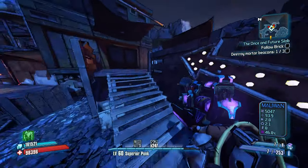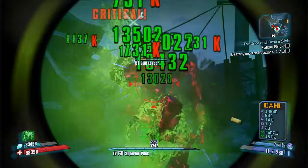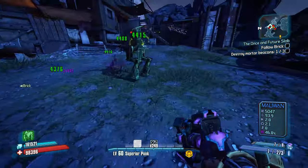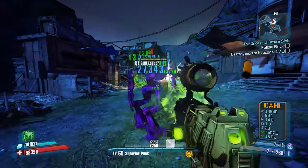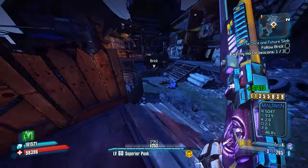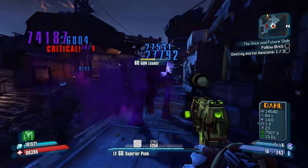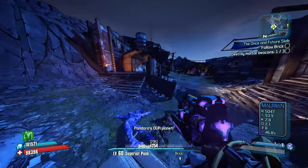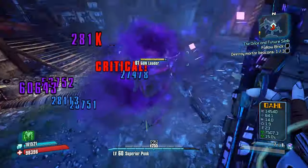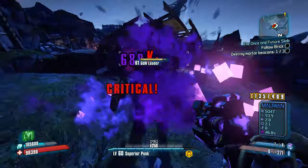Stack management is also going to come into play. Most guns past 200 stacks are going to be hard to use unless you are in an enemy's face. There are exceptions such as the Fibber and the Conference Call due to how these guns work, but for the most part you shouldn't need more than 200. Don't forget about Discord if you have too many stacks — it will give you bonus accuracy, fire rate, and health regeneration that may be helpful depending on the situation.